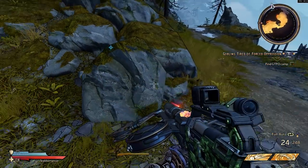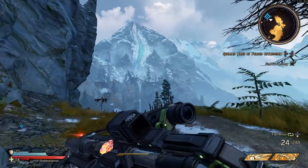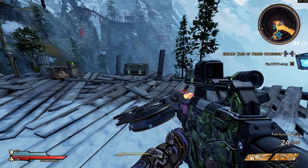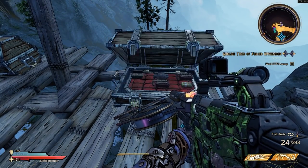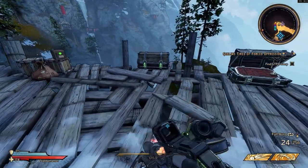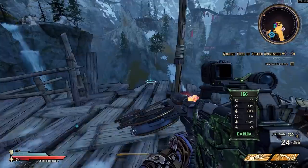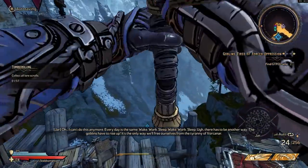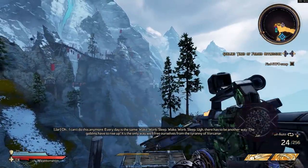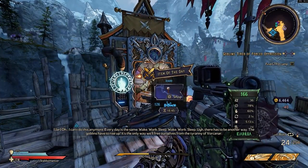This game is beautiful, right down to the moss on the rocks — absolutely love it. Quality of life changes: number one, you can now slide into chests to open them, or smack them open. You can also jump and ground slam without needing a Guardian Rank — you can ground slam from your regular jump height. That's another quality of life change I really like.